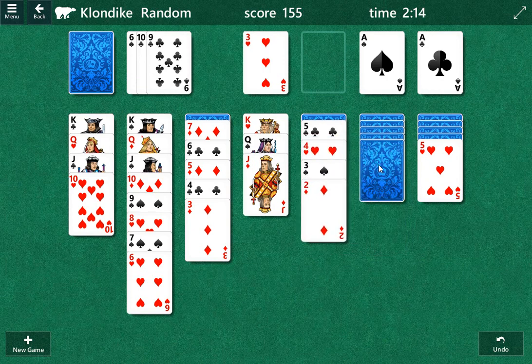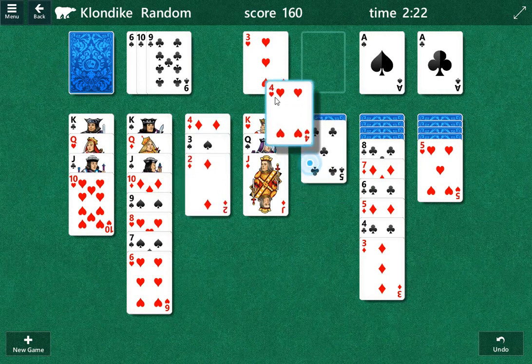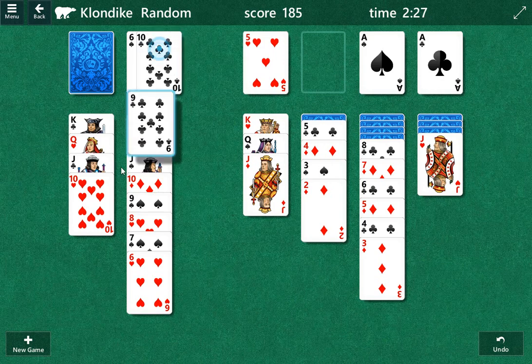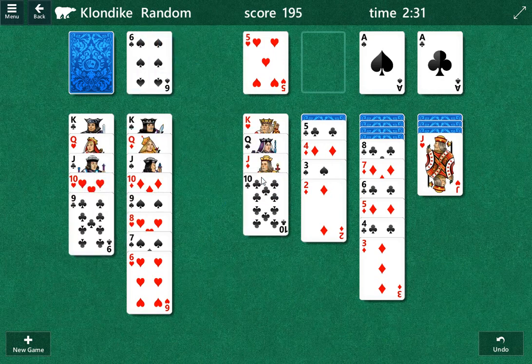I probably should just play this four right here — that's not a bad move. Okay, that's good to see. Now we can play the hearts like that. We're going to be good in spite of some stuff I missed. But if it was a tighter game, we would have wanted to play those.